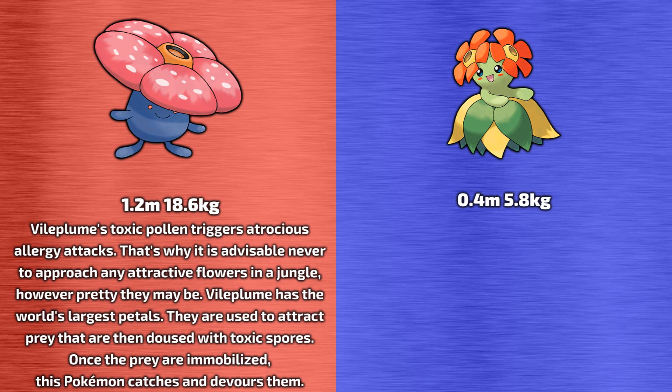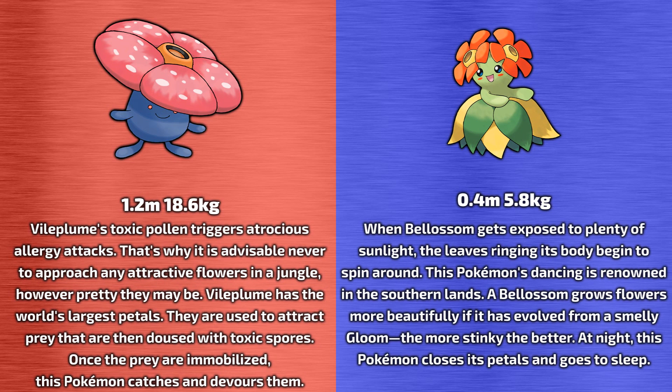As for Belossum, it stands at 0.4 meters tall and weighs 5.8 kilograms. Its Pokedex information says when Belossum gets exposed to plenty of sunlight, the leaves ringing its body begin to spin around. This Pokemon's dancing is renowned in the southern lands. A Belossum grows flowers more beautifully if it has evolved from a smelly Gloom — the more stinky, the better. At night, this Pokemon closes its petals and goes to sleep.